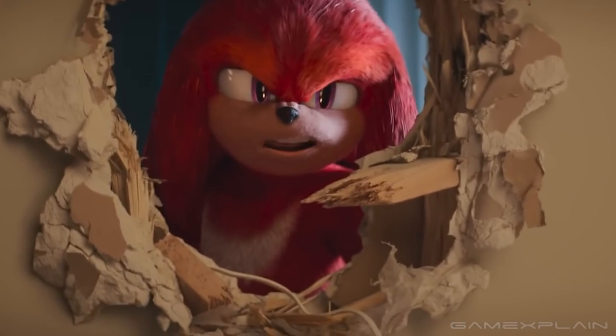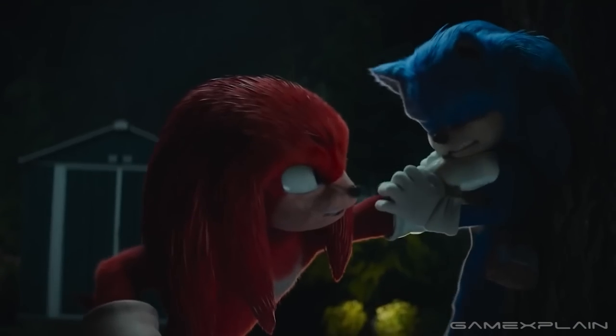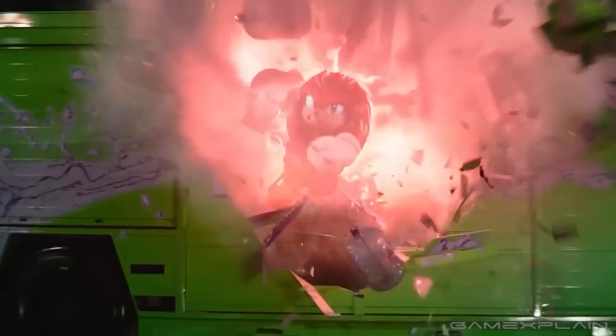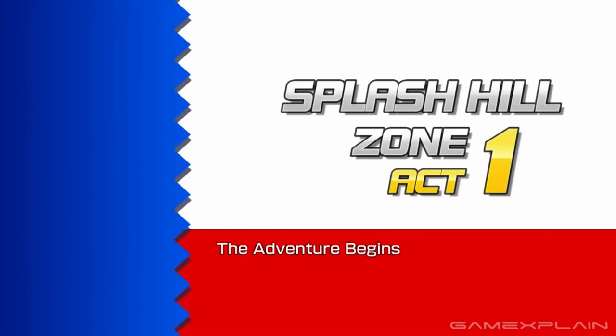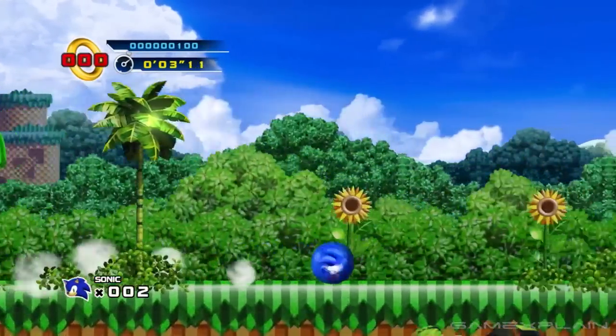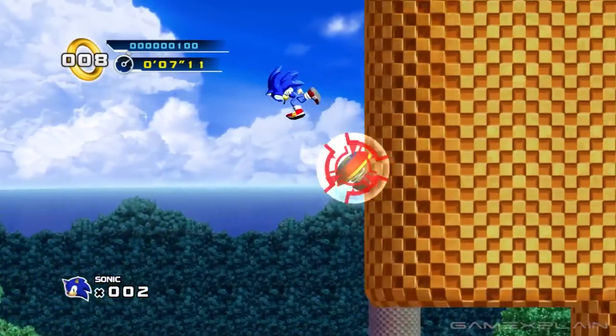Even those with a keen eye probably missed this next reference. During the chase scene with Knuckles, Tails, and Sonic, Knuckles bashes through a truck carrying loads of Splash Hill branded water. This is a direct shoutout to Splash Hill Zone in Sonic the Hedgehog 4. Yup, they put a Sonic the Hedgehog 4 reference in this movie. That's how deep we're going here.